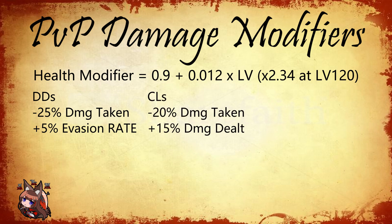Light cruisers probably get the best modifiers. They get 15% more damage than they deal, so they deal 15% more damage, and they take 20% less damage — a 20% damage reduction. This combination of dealing more damage and taking less damage is one of the reasons why light cruisers pretty much dominate a lot of the meta.